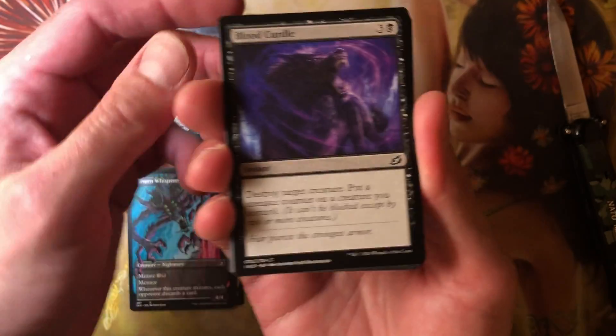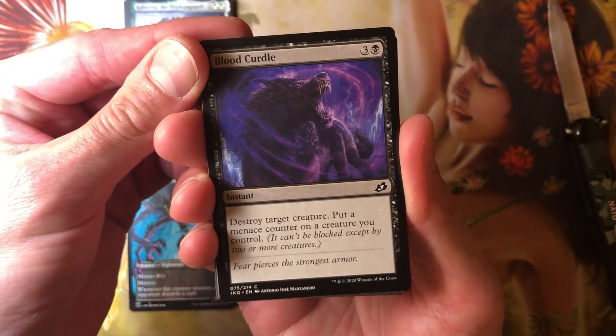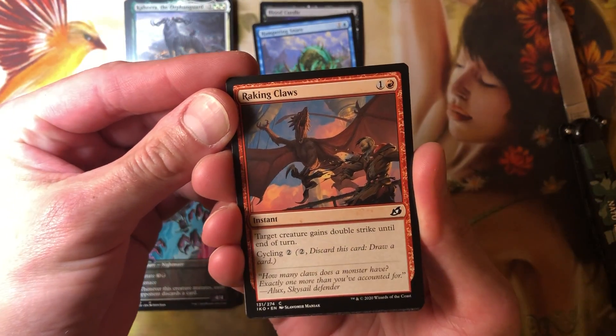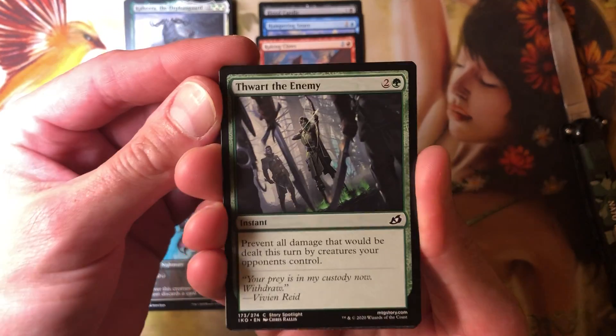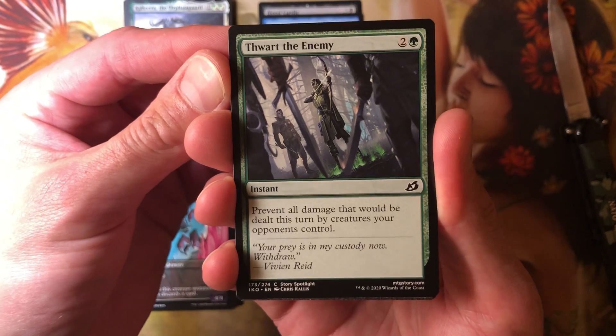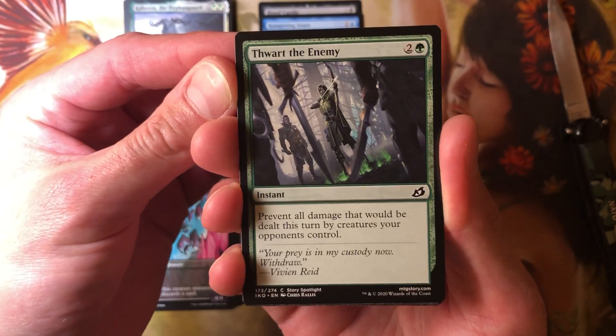Next five. Joy target creature — put a menace counter on creature you control. Trash. Another draft card. Prevent all damage — oh yeah, this is the fog. Best common in the set right there. Love it. No foil.